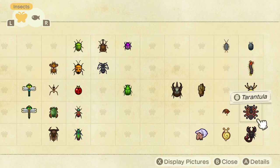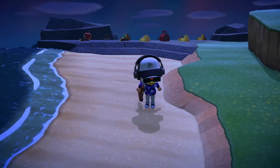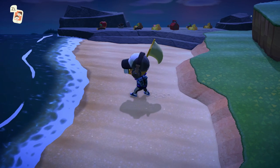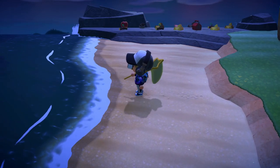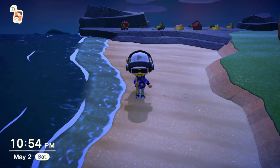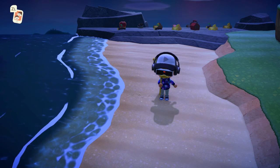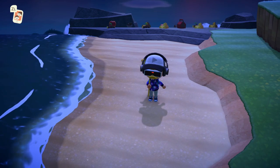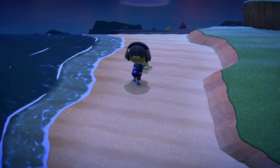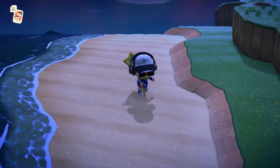Now let's talk about the main guy we're all here for: the scorpion. You might think it's the same as the tarantula — I used to tell friends to sneak up, wait for the tarantula to jump, then catch it. But with the scorpion, he actually doesn't have a jumping animation. This is why he's a lot scarier. You can't do the sneak-up tactic because he will bite you before you even throw your net. The only best way is to run at him, do a run-run-180, then catch.